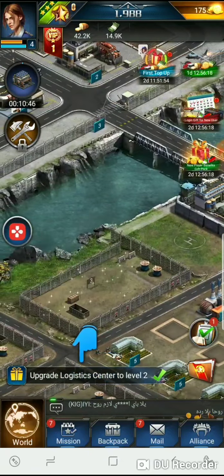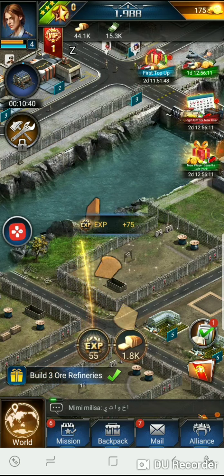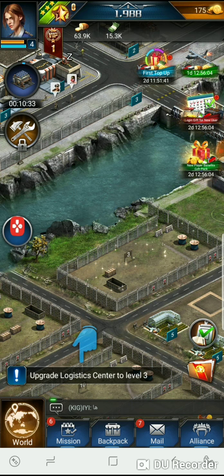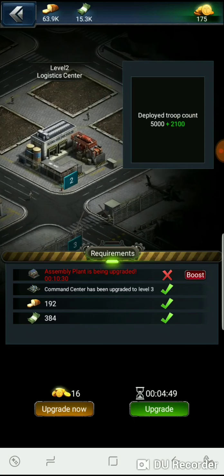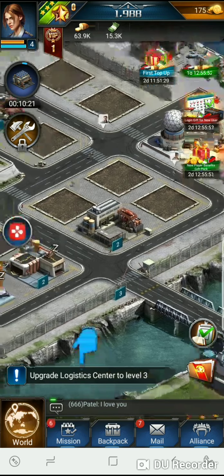Alright, so that's 10 minutes. We can just kind of reflect and reap the benefits here. Logistic center — let's go do some stuff, we got some claimables. Alright, logistic center upgrade. I don't think we really need a second queue right now.